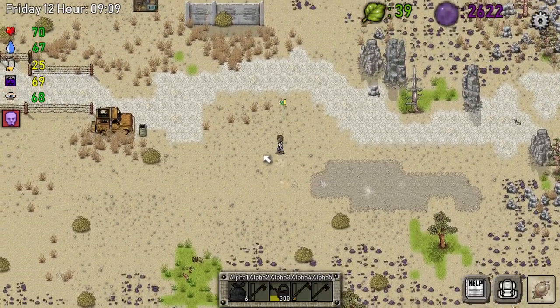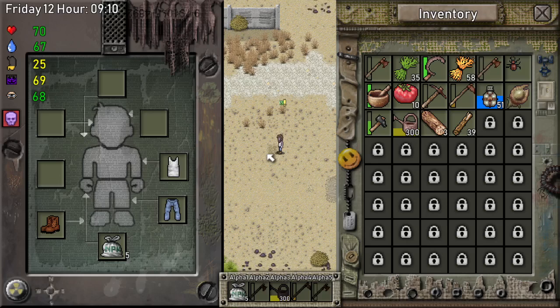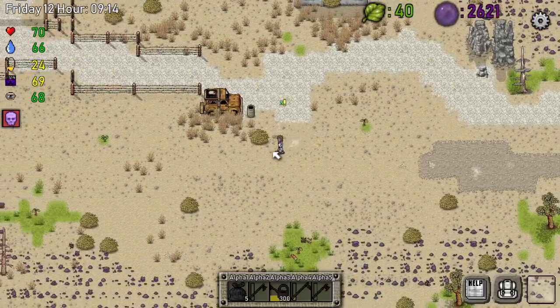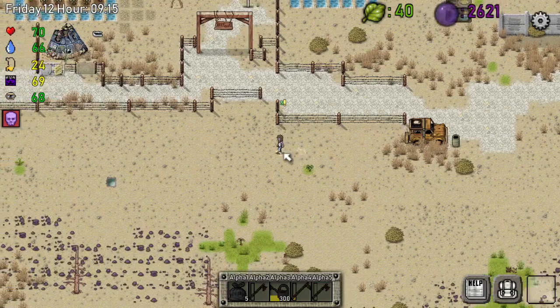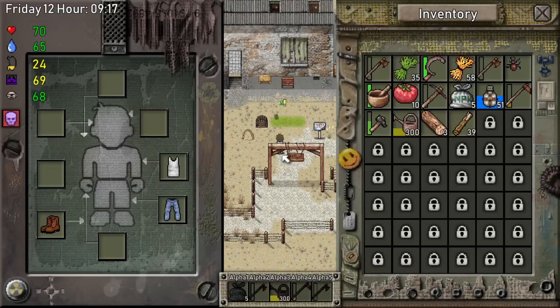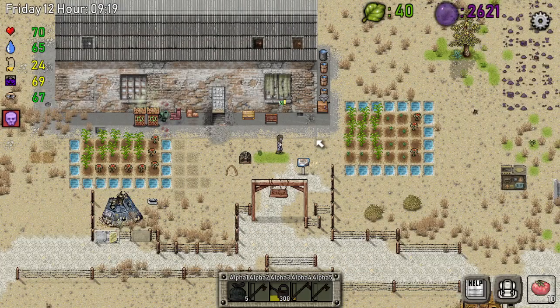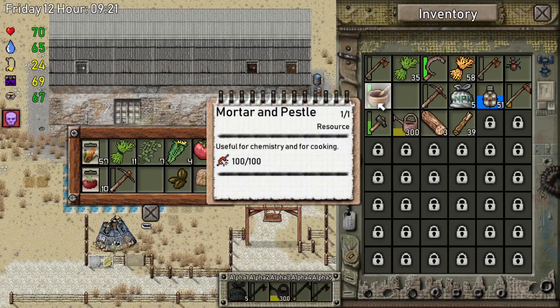One, two, three — let me put one right here. That's how we do it! We got 10 tomatoes — should we make more seeds out of it? I think so — I mean, there's no other use for them. They're more likely for thirst than hunger.